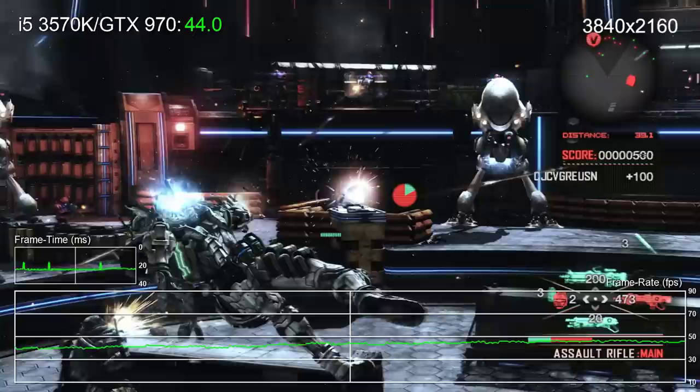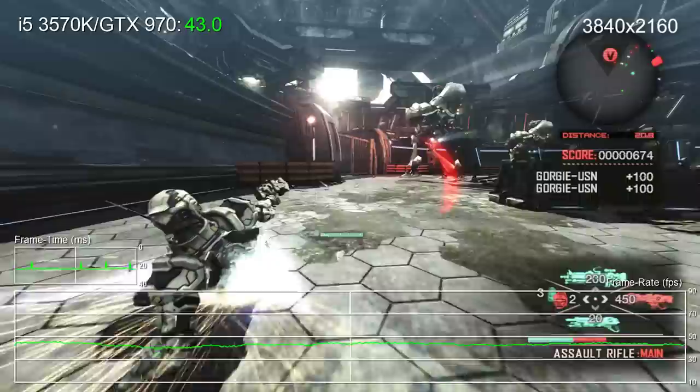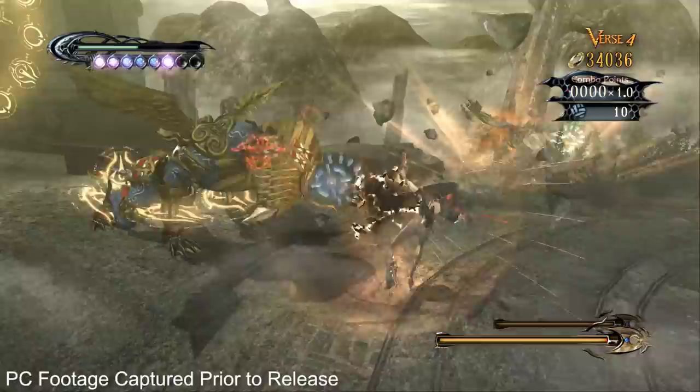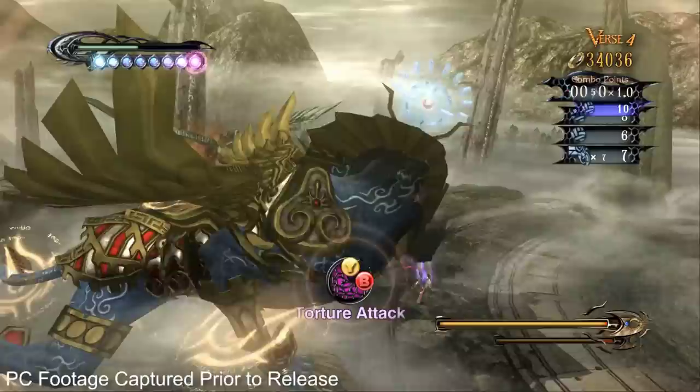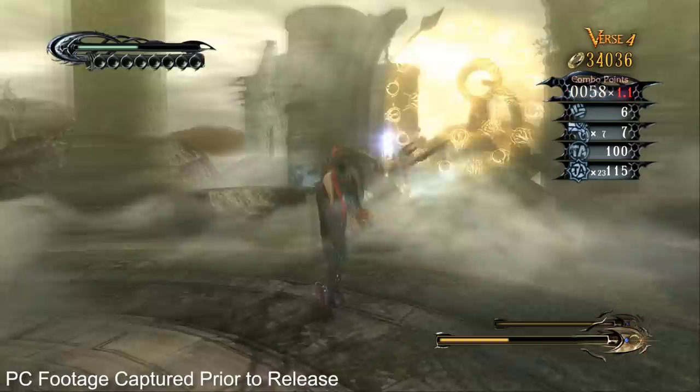Based on this, it seems like a mid-range PC should be adequate when it comes to delivering 60 frames per second in Vanquish. I've played through the first two chapters on these two machines, and performance remains consistent throughout. I only mention that because with Bayonetta, some users did run into problems after the prologue where we did not. It's worth keeping in mind that these performance numbers are based exclusively on our experience with the game, so be sure to watch those Steam forums when it's released.